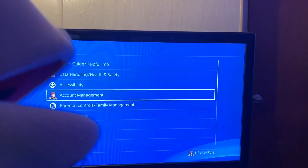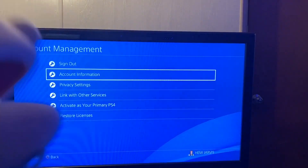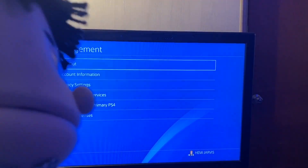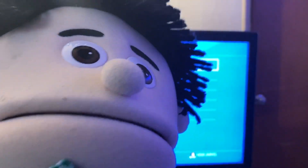Go to Account Management — and that's where you sign into PlayStation Network. Now it looks like you're already signed in, so it says Sign Out. If you weren't signed in it would say Sign In, but since you're already signed in it says Sign Out. So you might want to sign out and then sign back in.